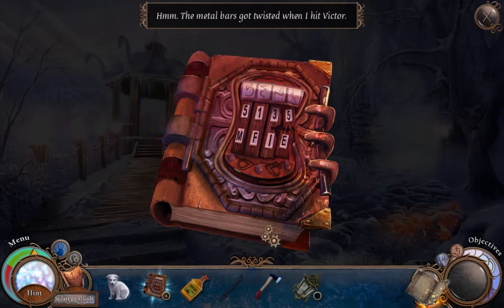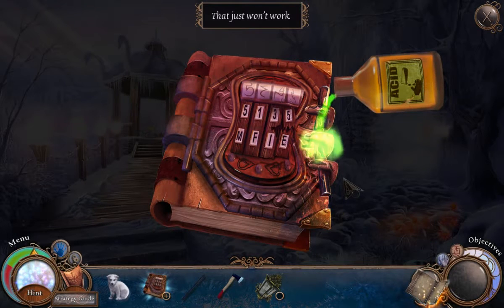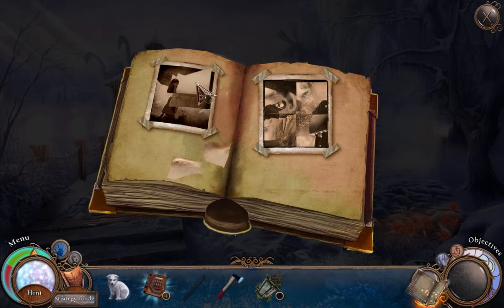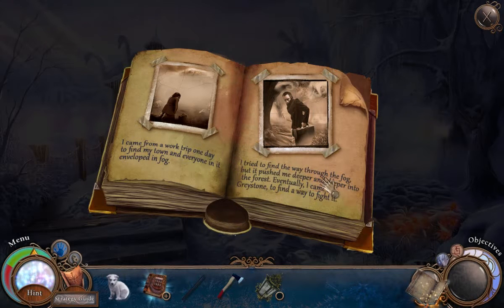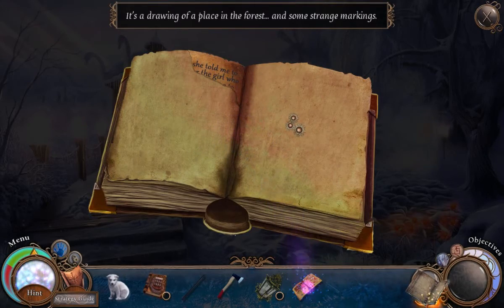The metal bars got twisted when I hit Victor. Metal pole. Acid, acid. We're building a photo here. I came from a work trip one day to find my town and everyone in it enveloped in fog. I tried to find the way through the fog, but it pushed me deeper and deeper into the forest. Eventually I came to Greystone to find a way to fight it. It's a drawing of a place in the forest and some strange markings — there are some pages missing.